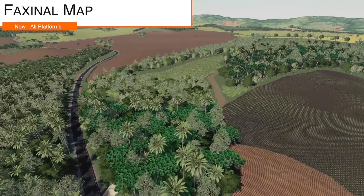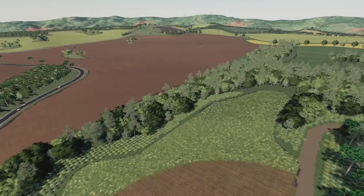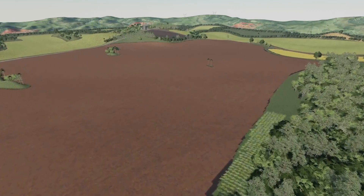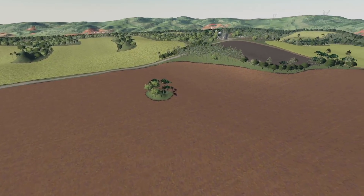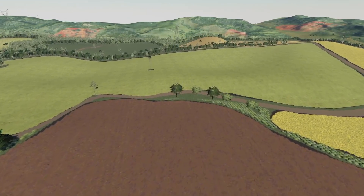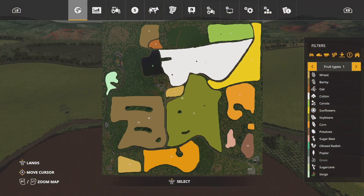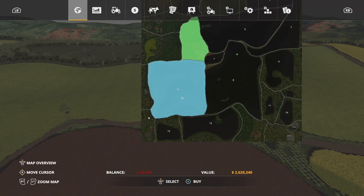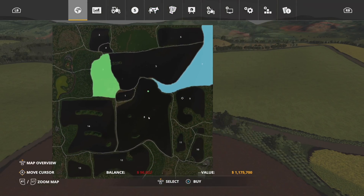First up, new mods for all platforms — we have a new map, the Facsino map. This map is based in the center region of Piranha. It comes with two cultures, three points of sale, and a lime station. There's not a whole lot other than a couple trees, a little grass, and a whole lot of fields. Let's take a look at the PDA — this thing's insane. We're talking 2.2 million, 2.7 million, 2.6 million, 1.4 million dollar fields.